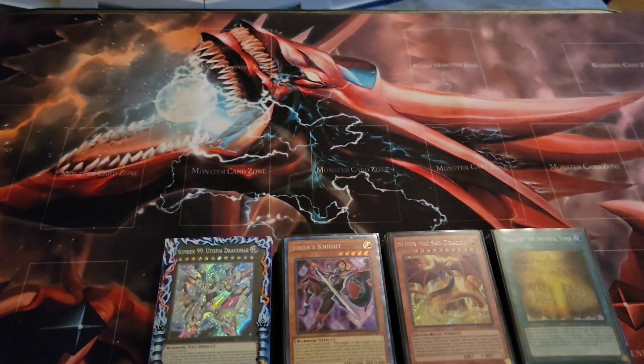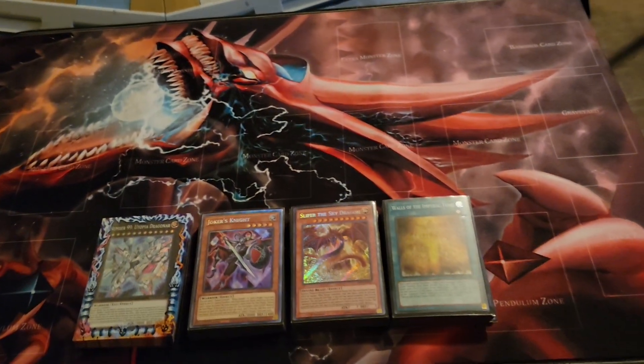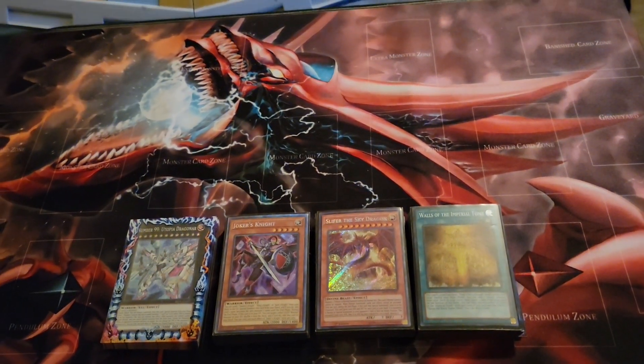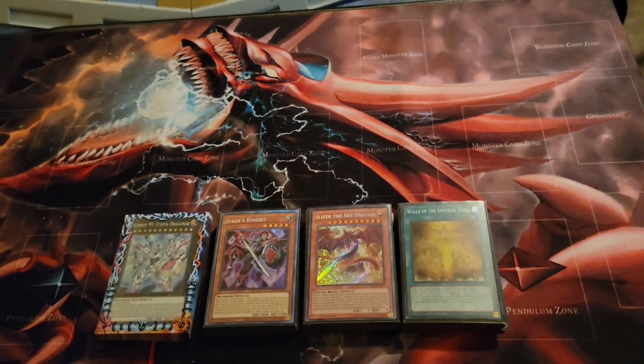I just wanted a playmat for it too, so I was like why not? I don't want the deck to just be sitting there. I'm not doing anything with Arcana Knights for the time being because I'm making the Ra deck, so why not re-engineer it to just work with Slifer like it's meant to be?